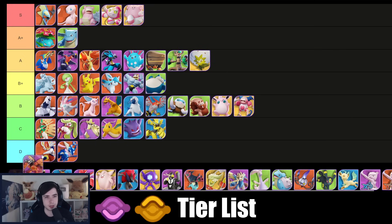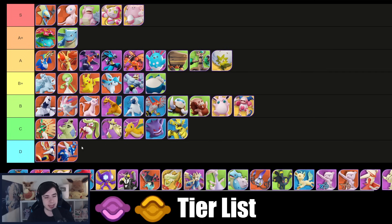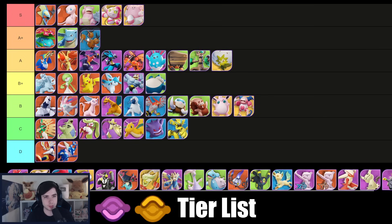Glaceon is super annoying again — I think it goes into B+ tier here. Buzzwole is A tier — very annoying to play against, very strong actually, though it does struggle a bit sometimes. Overall Buzzwole is very hard to deal with. Talonflame goes into C tier — I hate having a lane Talonflame; it only works with an XP share support, and if you don't have that it's absolutely terrible. Dodrio is still one of the best speedsters in the entire game — super frustrating to play against.